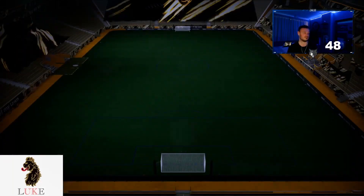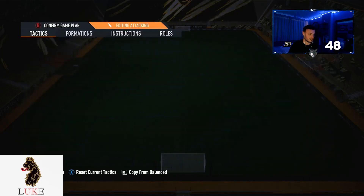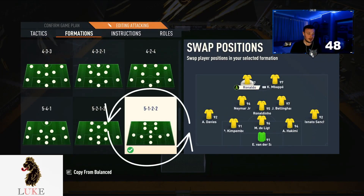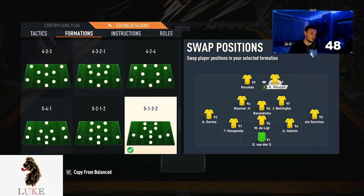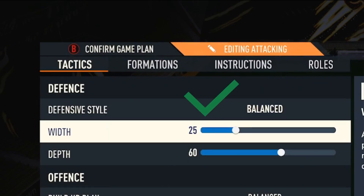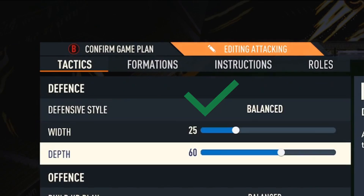So without any further ado, let's get straight into the custom tactics. The main formation that I used this week was the 5-1-2-2 on the pay-to-win account. I love the formation — absolutely love it. I think it's super, super op. Balanced on the defensive style, 25 on the width, along with 60 depth.